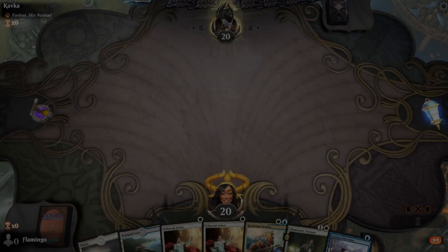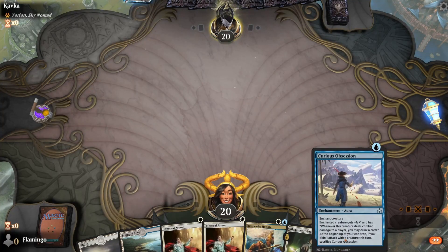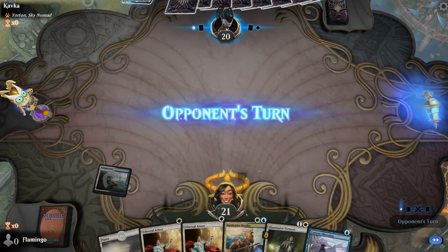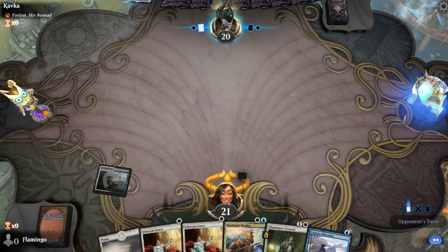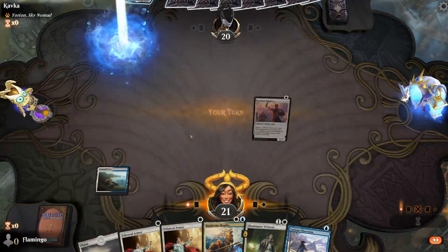Starting hand seems fine — we've got a couple of creatures and some enchantments, so that's fine. Looks like we're up against a control deck, which is not the best for us. Let's go.